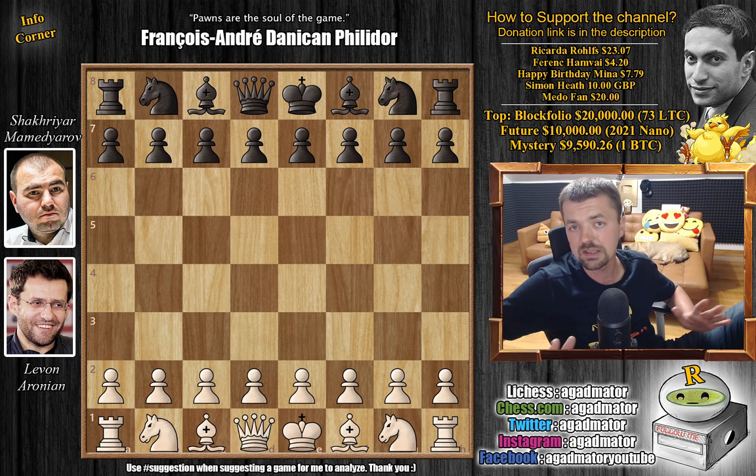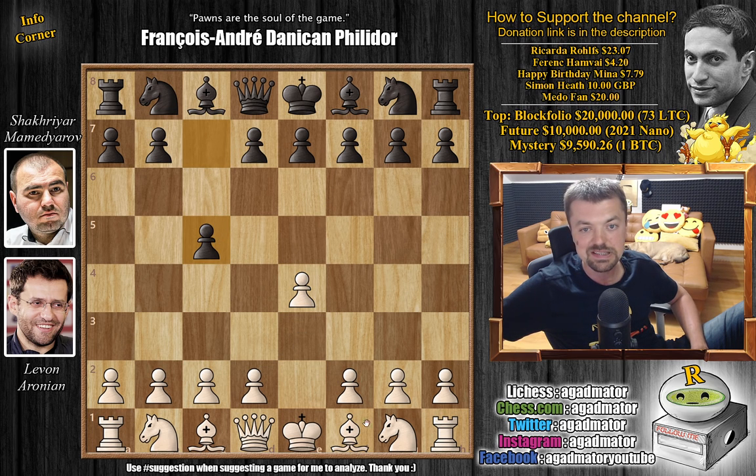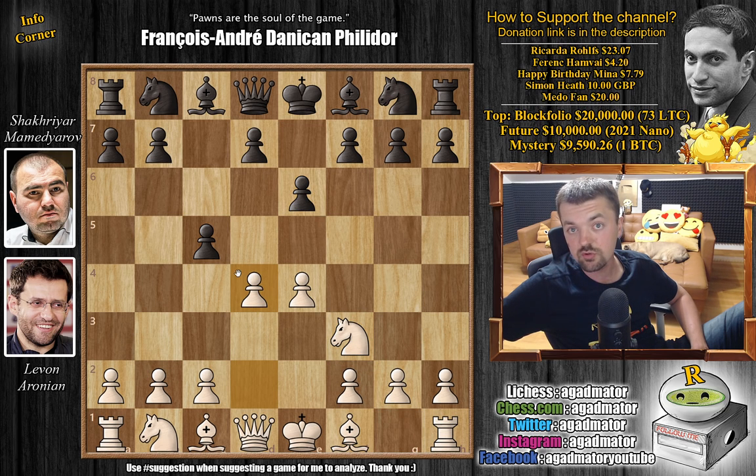So without further ado, Levon with the white pieces opens with e4. We have c5 — Mamedyarov goes for the Sicilian Defense. We have knight to f3, e6, and now d4 striking in the center. We have c captures, knight captures, and knight to f6.